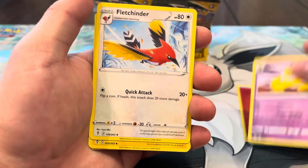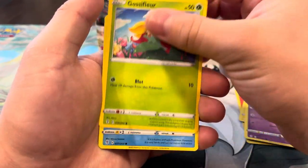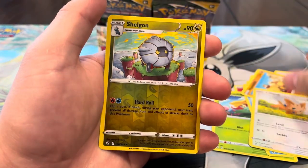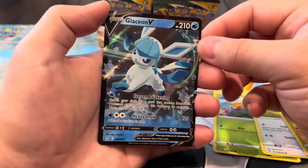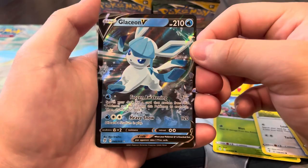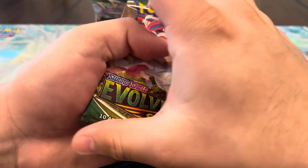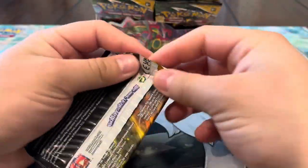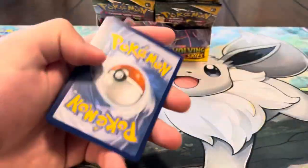We got Fuego energy, Hypno, Fletchinder, Lampent, Woobat, Gossifleur, Phoebe, Hippopotas, Lillipup reverse, Shelgon — I felt like I haven't gotten a hit in a while — and Glaceon V! That goes great with the Glaceon V-max! That's pretty sick. Maybe it's a Glaceon box — let's pull the Glaceon alt. That's one of my favorites, the one in the snow.